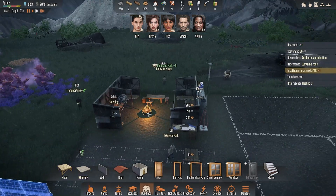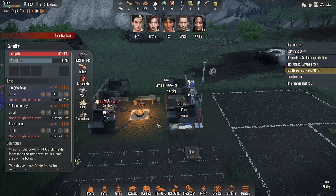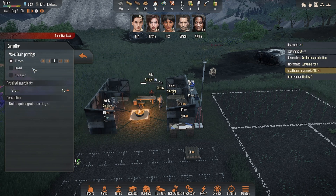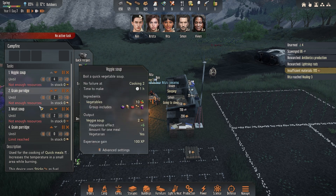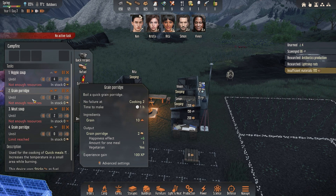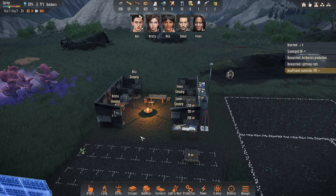When setting up food for your survivors, go to any campfire or later the stove or oven, hit quick recipes, and instead of cooking a set number at a time, use the 'until' option and set it to something like two or ten. That way, as you have the resources they'll continue to cook until you've got that many on hand. Once you get refrigeration and the food lasts longer, you can maintain entire shelves full of food at all times. Always use 'until' rather than cooking a fixed amount.